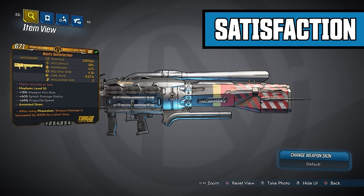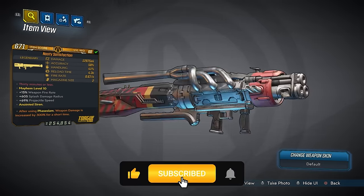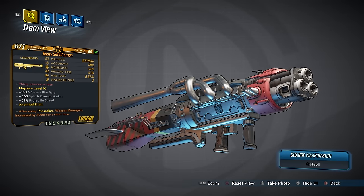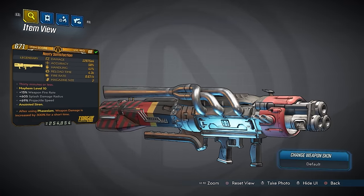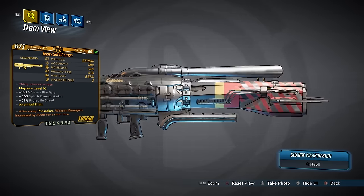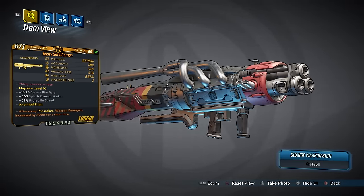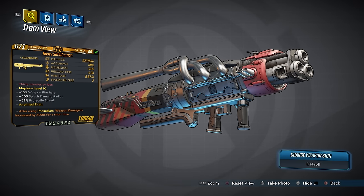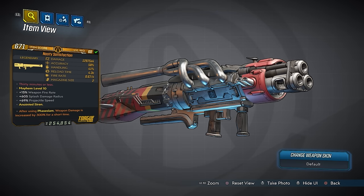This time we're taking a look at one of the new rocket launchers — the Satisfaction. Mine is the Nasty Satisfaction; yours will vary depending on the parts it spawns with. This gun is different — it is a rocket launcher so you expect a lot of damage. The stats show: 12,975 times 4, accuracy 58%, handling 41%, reload time 4.3 seconds, 0.67 shots per second, max size of only two. The red text says '30 Minutes or Less' — I think that's in reference to old Domino's pizza delivery commercials. It has bonus 15% weapon fire rate and 605 splash damage radius.